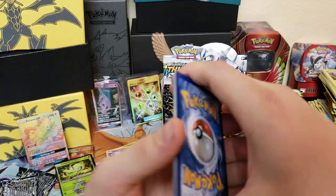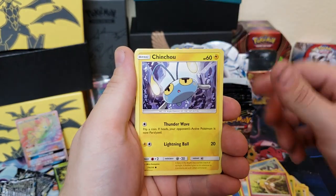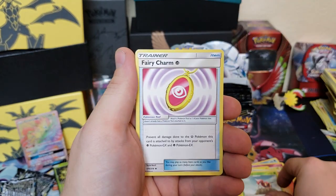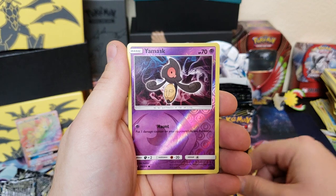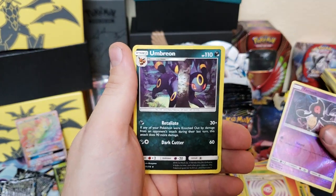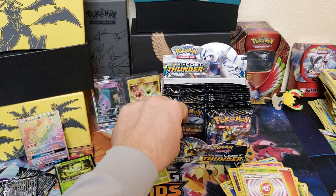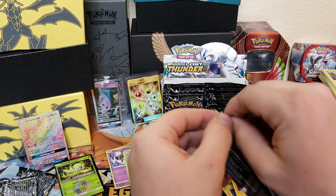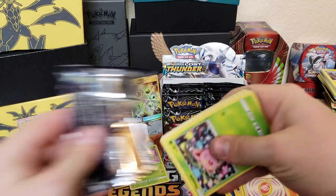We got Combee, Houndour, Cutiefly, Chinchou, Hoppip, Eridops, Fairy Charm, Professor Elm's Lecture, Gengar Mask, and an Umbreon. Oh my gosh guys, I still can't believe that hyper rare Zoroark GX — that just made my day right there. It's always nice pulling a good hyper rare card.